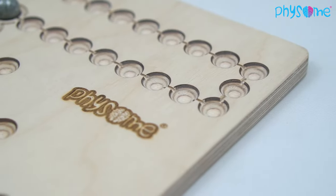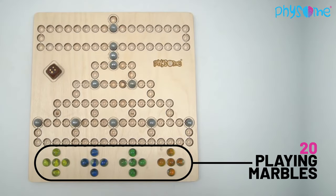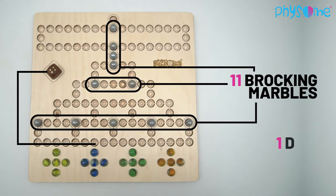The game comes with a premium wooden game board, 20 playing marbles in 4 different colors, 11 blocking marbles, and 1 dice.